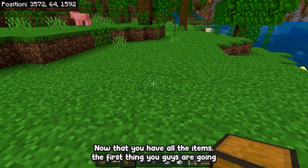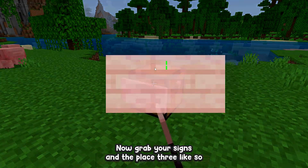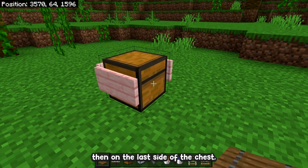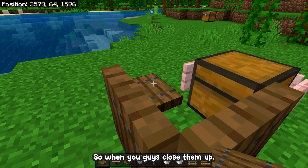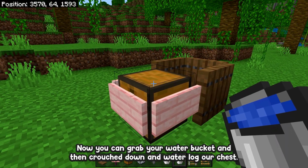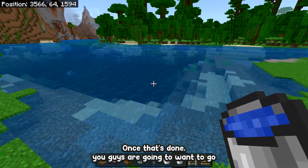Now that you have all the items, grab your chest and place it down. Then grab your signs and place three of them like so. On the last side of the chest, place three trapdoors — when you close them up it should look like this. Then grab your water bucket, crouch down, and waterlog the chest.